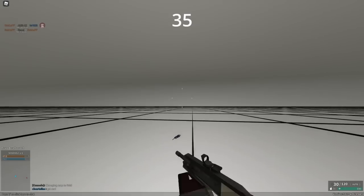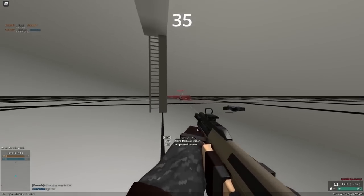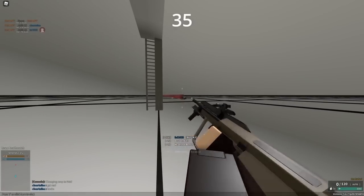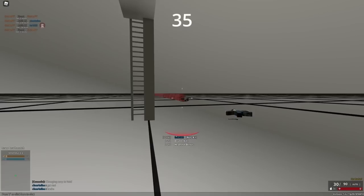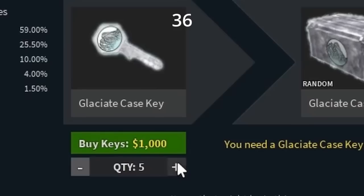High recoil guns are usually better with a low zoom scope versus low recoil guns, which are actually better with higher zoom sights. That's why I use Coyote on every single AUG because it has a 2x zoom and it actually has a pretty effective use. You might think that buying keys for cases you already have is gonna be less expensive than just purchasing starter cases, but trust me, it is not.